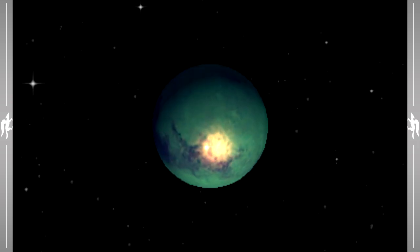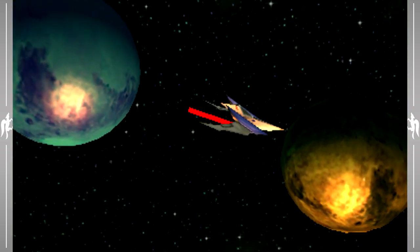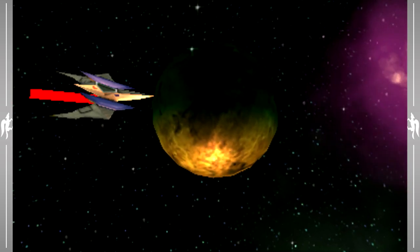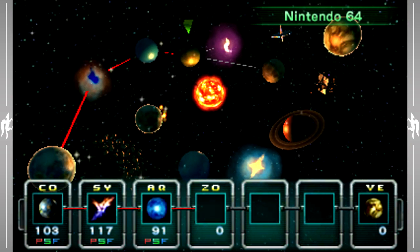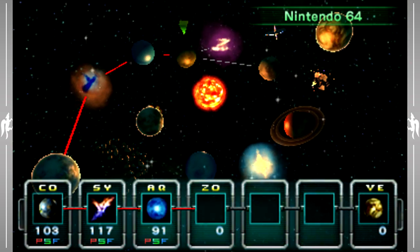Now that that is out of the way, and since that is the only exit for this level, we are going to continue on the hard path, and the next planet is Zoness. But we're going to save that for another episode. So if you enjoyed this part, a rating would be greatly appreciated. If you want to see more, consider subscribing. Once again guys, my name is Matt — thank you so much for watching and I'll catch you in the next one.